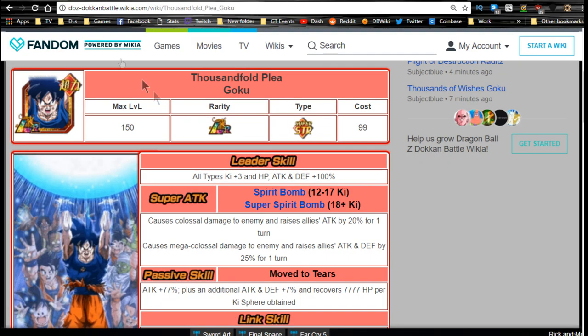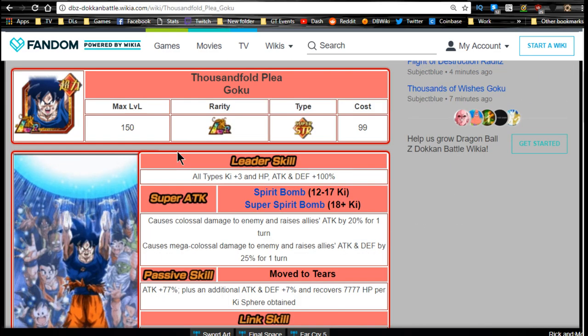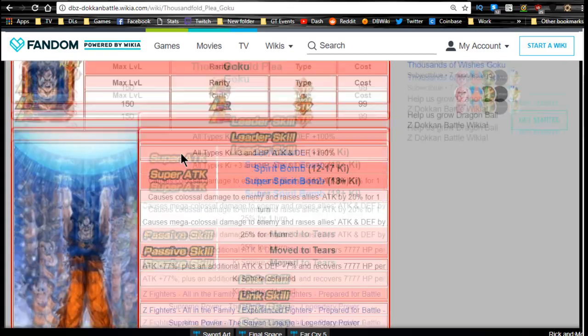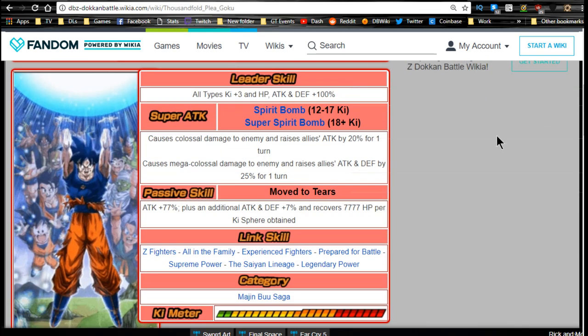First, let's talk about the one everyone's probably wondering about — the Thousand Day Login Bonus Goku, the Thousandfold Plea Goku. He is an LR delivered to your gift box. He is an amazing unit with a great leader ability, a good passive skill, and some decent link skills. His leader ability is all types Ki plus 3, HP, Attack, and Defense plus 100%.